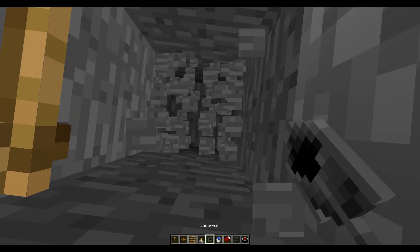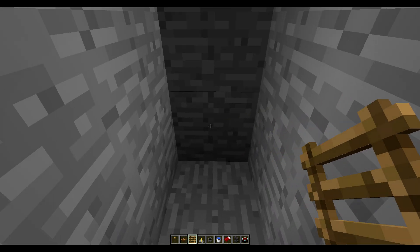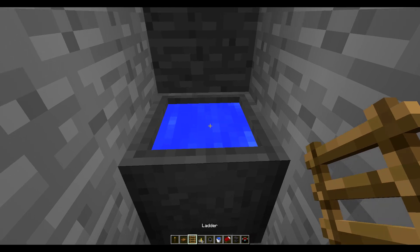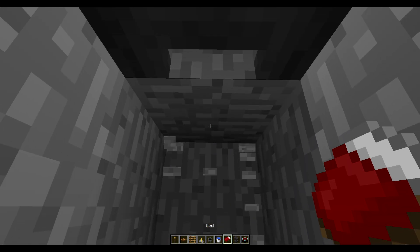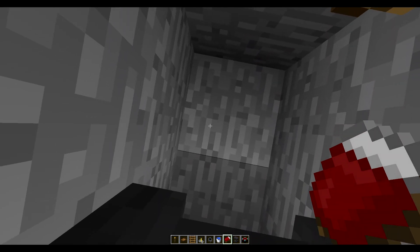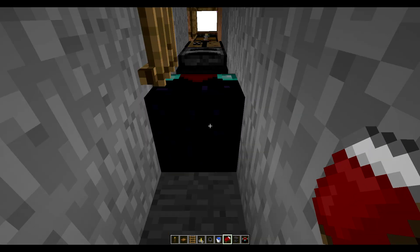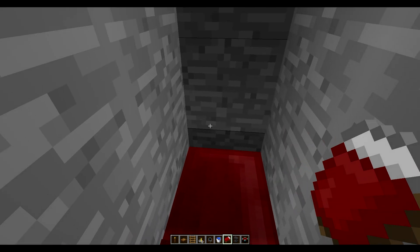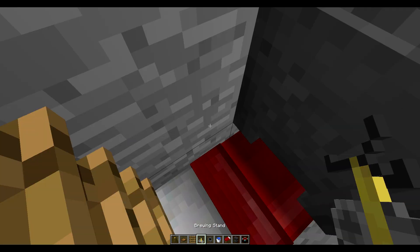So we'll go down a couple more blocks again, place our ladder right there, and here we're going to place a cauldron of water with a brewing stand on top. Then one more block down — this time we're going to face this way, jump up, place a bed, then turn around, place your cauldron with your water, and your brewing stand. Perfect.